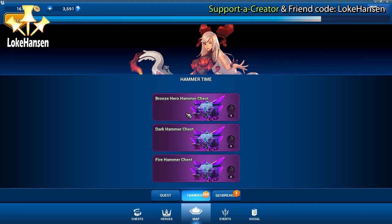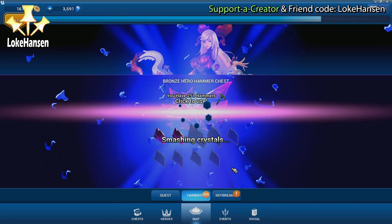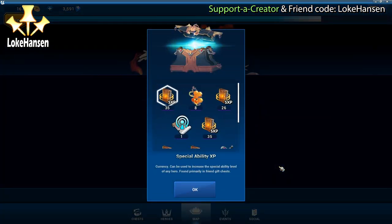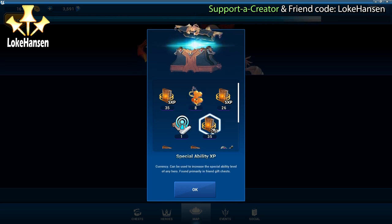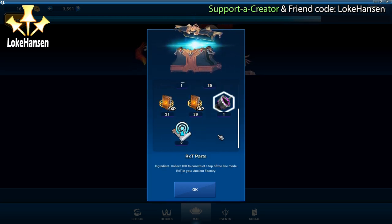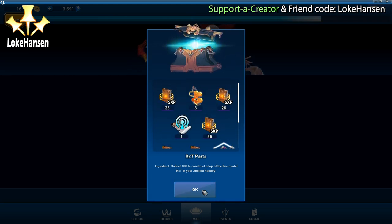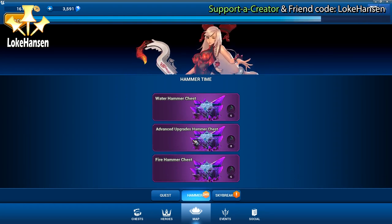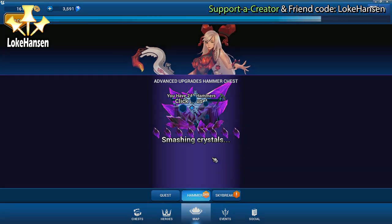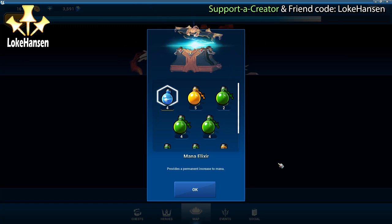Now we have a bronze hero hammer chest and two normal essence chests. We had a silver hammer chest before; now we have bronze, and it's pretty much the same - we're just getting lower amounts of core hero traces. We have more proximity locators because those all else equal always give you worse heroes, whereas the core hero traces give you something better. Those are very rare things you can get as rewards.